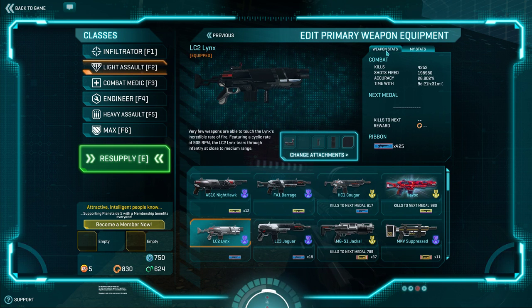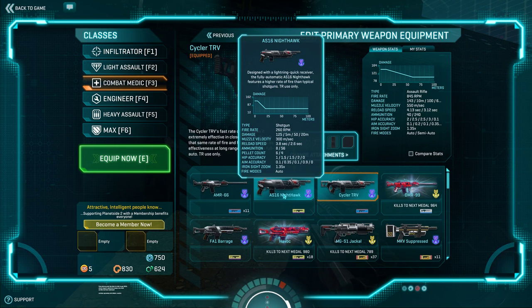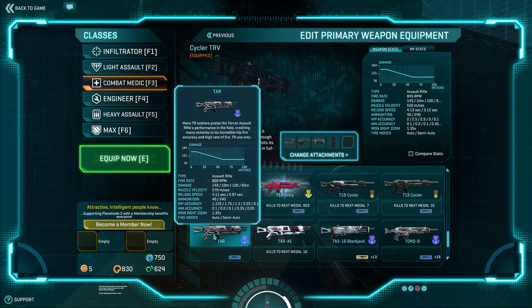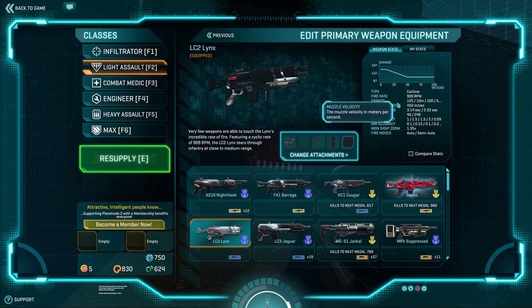Moving on to the Lynx — this is my personal favorite, and I've got almost 4,000 kills with it. Low accuracy because I like to spam with it. 909-125 is comparable to 800-143, so your body-shot time-to-kill is similar to weapons like the TAR at 800-143. The Lynx is an extremely fast-firing carbine at 909 RPM, very controllable and predictable — maybe not perfectly controllable, it does have quite a bit of kick, but the recoil is manageable.